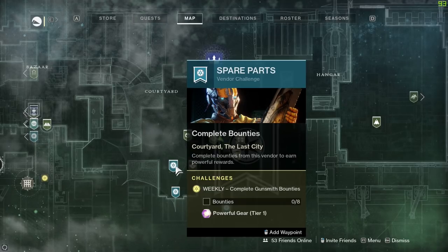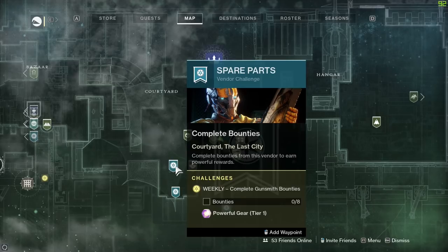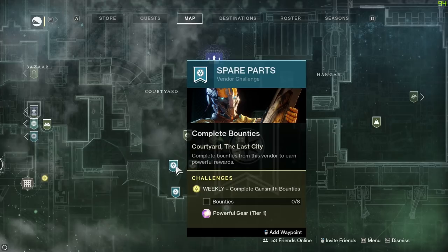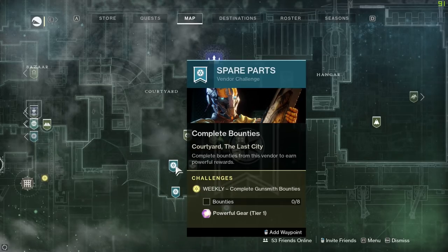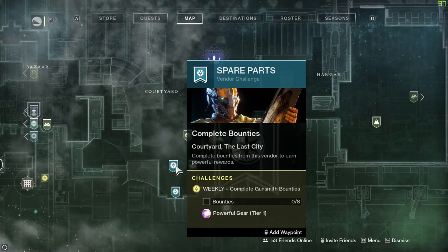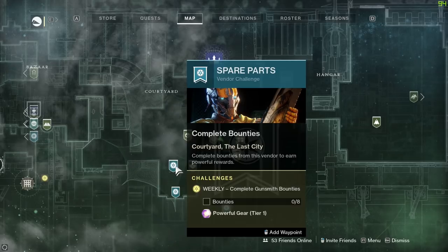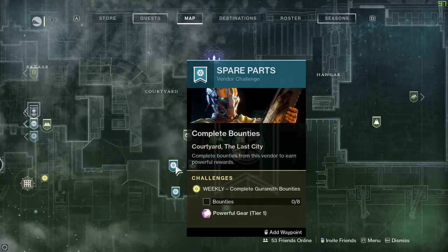Vendors have been a tradition since Destiny 1 - they give you quests, challenges, and bounties. For example, the gunsmith has a weekly challenge: eight bounties completed will award you some powerful gear at tier one. That powerful loot is what we live for. Gear comes in a variety of tiers - tier one, two, and three - and then pinnacle, which is the highest possible power available to you at this current time.